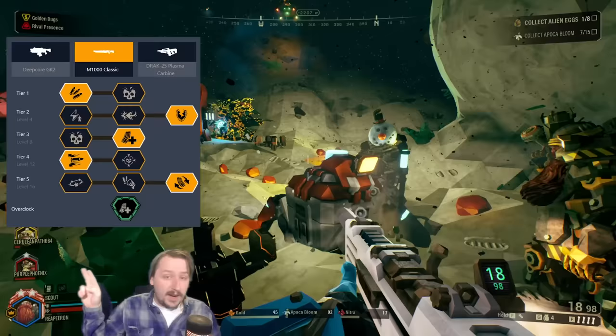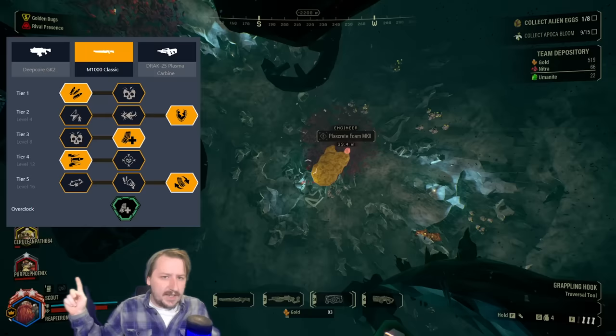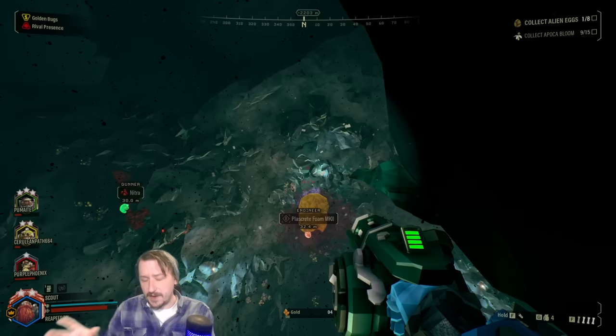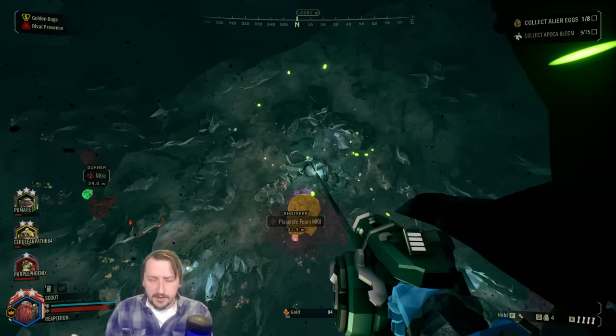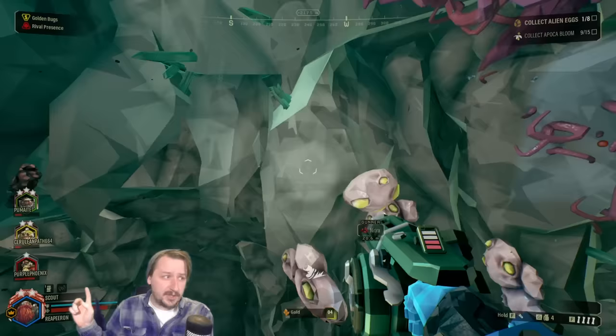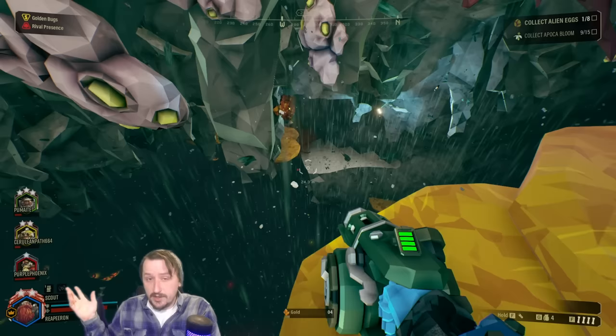Tier four I like blow-through rounds because you can punch through up to three enemies, killing them all assuming they're regular grunts on a body shot — though extra weak spot damage is also good. Tier five is generally your choice; I like the even faster reload speed to stack with this overclock, but stun or fear are both really good too. The M1000's general strengths are great single-target damage, decent crowd control if you line enemies up with blow-through rounds, and the best effective long range of any Scout primary. For secondary I paired the crossbow with trifork volley for more single-target damage, but build it however you'd like.